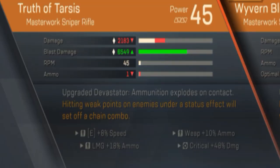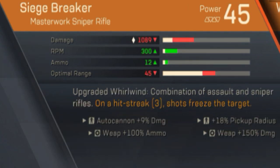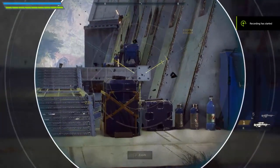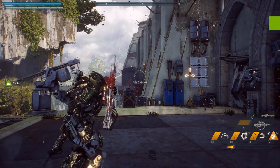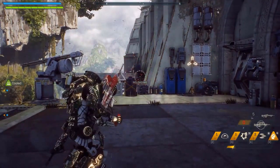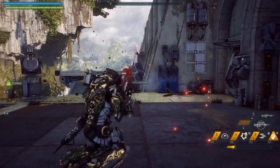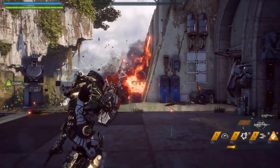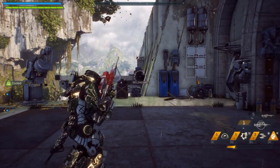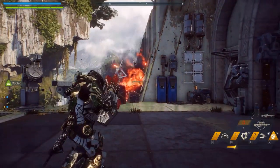Again, here's a close-up on the stats that affected the weapons. So here we are, first off with the Truth of Tarsis — I'll call it Truth from here on out. The statement I wanted to prove was that Truth does the most damage of all masterwork snipers without even dedicating a build to it. I start by seeing how long it takes to empty all my shots of Truth, then I'd use that amount of time to see how many shots of the other weapons I could fit into that time frame.